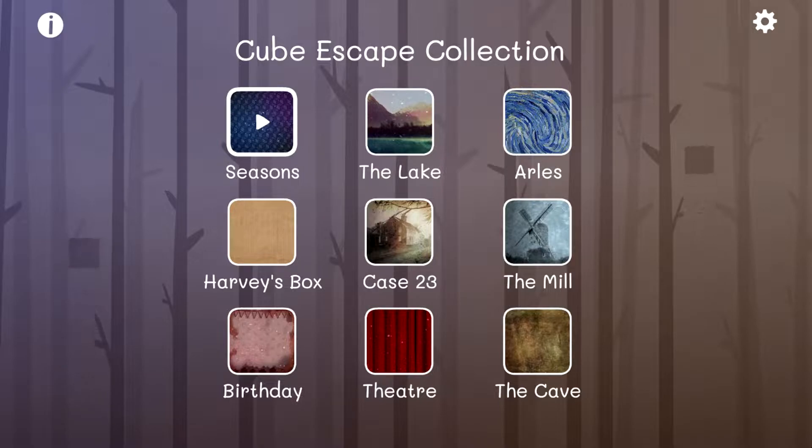Hello everyone and welcome to Cube Escape: Seasons. This game is made by the company Rusty Lake, which has made several Cube Escape games. They're all connected to a bewildering story, and to find the full picture you have to play each game. This is really like a Rusty Lake franchise. The developers have a recommended play order, and this is the first game on that list. I kind of view it as an escape room — we know it's going to be weird, and that's about it.